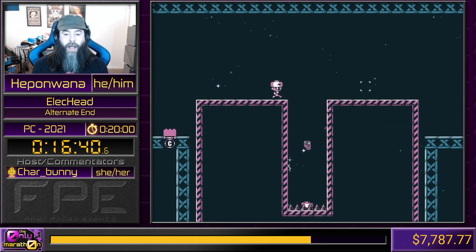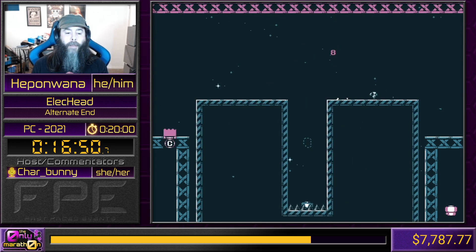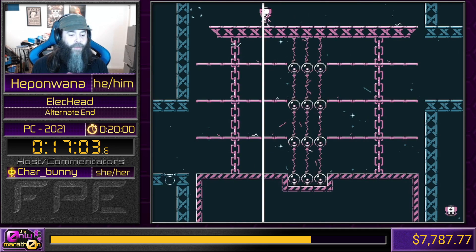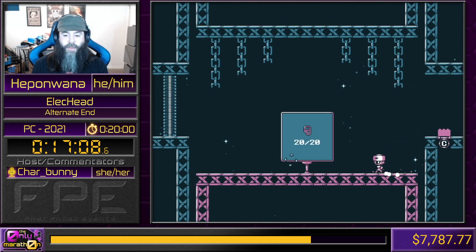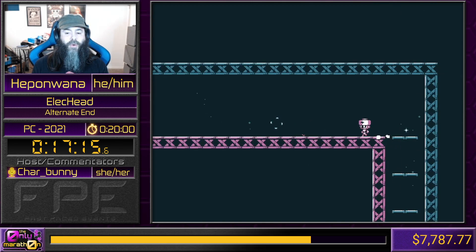Two final collectibles. This one, we don't want to fall in those spikes, so we'll grab it and teleport right back here. And now a three-room puzzle - this is going to push the battery life of our body to its absolute limits. We are barely going to get out of here with the collectible. Why did we need... I accidentally hit down. That was a boo-boo, but it's all good. Why did we need 20 collectibles for this door? Charbunny, it's a walking area, so if you have anything to announce, now is a great time.